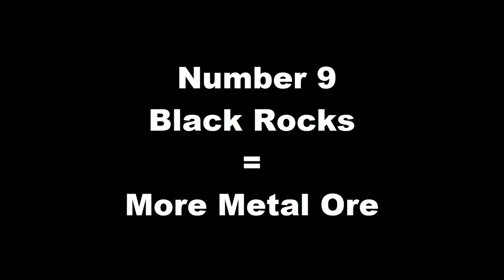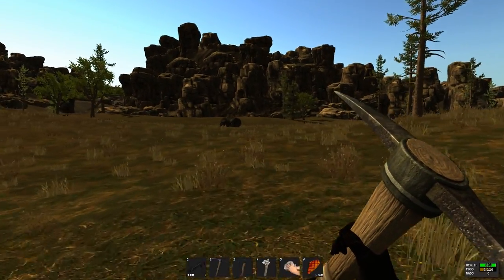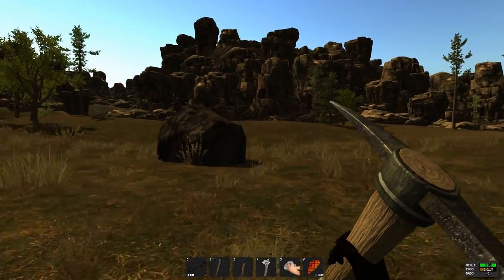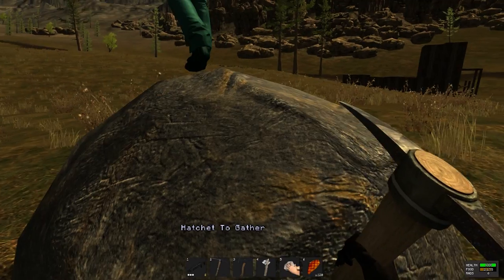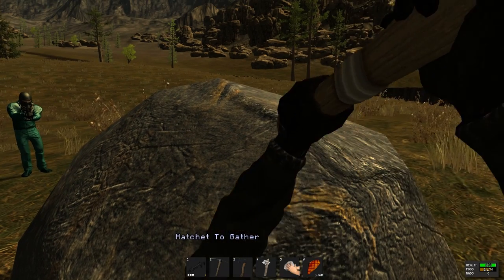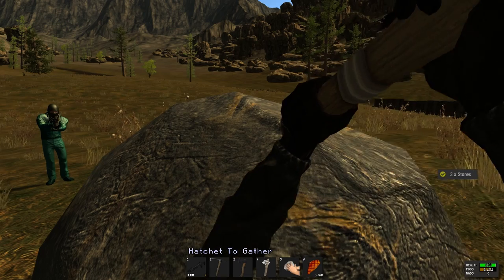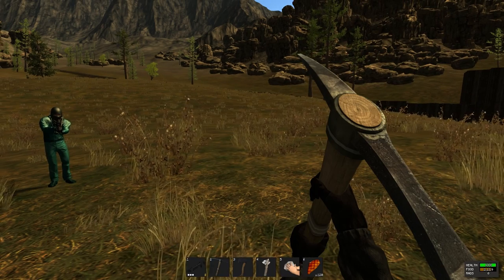Number 9: the black rocks are really good if you're looking for metal ore, which will of course turn into metal fragments later on. Number 8: the white rocks, or grayish rocks, are really good for gathering sulfur. So if you're looking to make gunpowder, you will need sulfur, and these are the rocks you're going to want to explore and gather first.